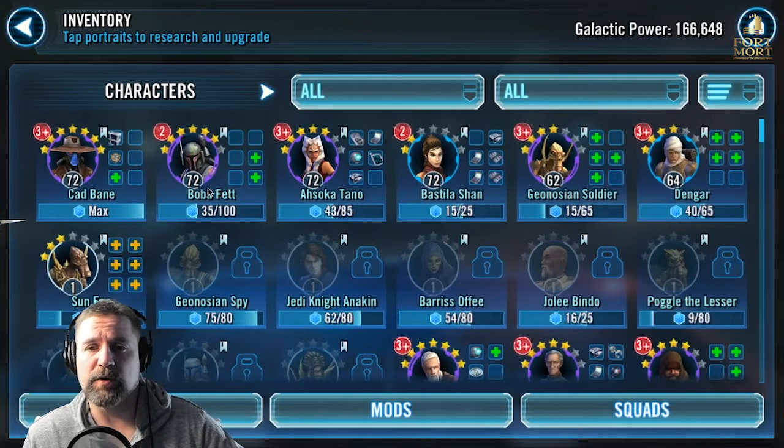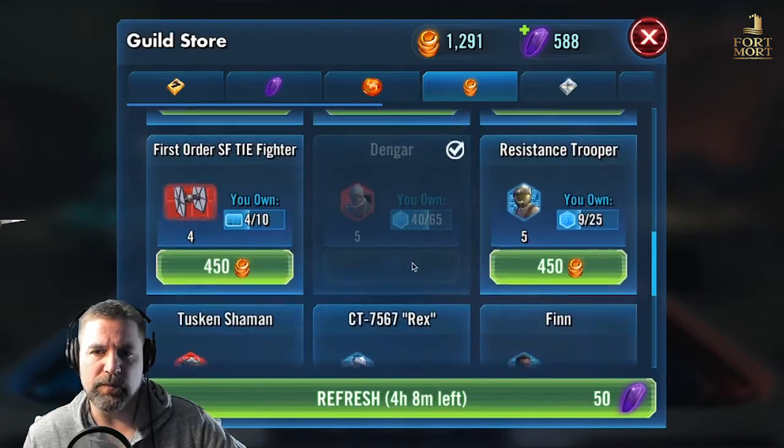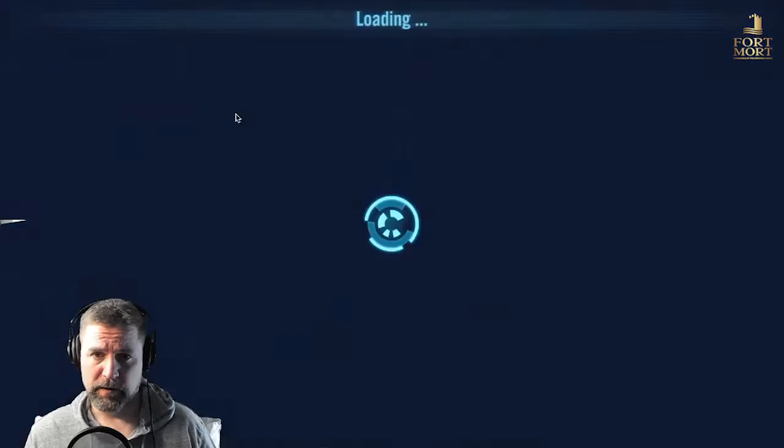I've got my Cad Bane at seven star. Boba Fett is on his way up — I could have had him there already but I wanted to focus elsewhere. I am working on my Jedi. I've got Bastila, Jolee, Ahsoka, who will eventually go to Galactic Republic when I get Padme. Dengar has been a struggle for me because he is only in the guild store and he shows up maybe once a day — you've got to really get lucky to find him.